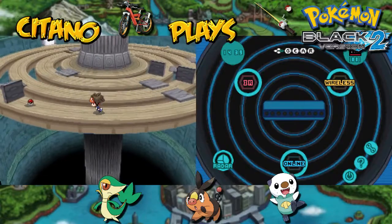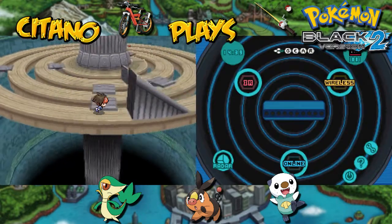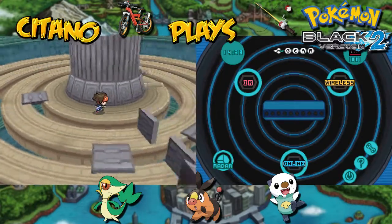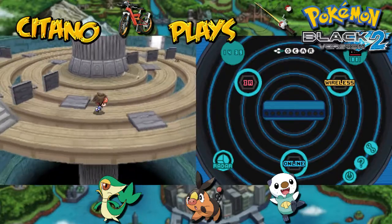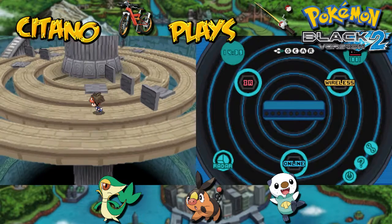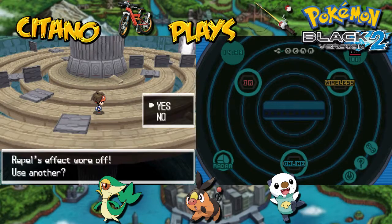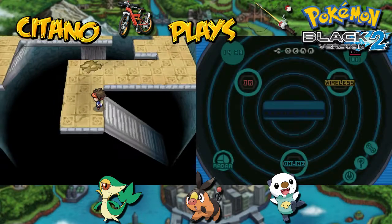Down here we collect another item — it's a PP Max. A very powerful thing to get because PP Max maximizes the PP bonus from PP Up on a single Pokemon, so you'll have a lot more PP for your moves. The Max Revive is also super important because it will not only revive your Pokemon, it will heal your Pokemon to full. Sometimes you get knocked out and you want to revive and then have to heal the next turn — that's bad.